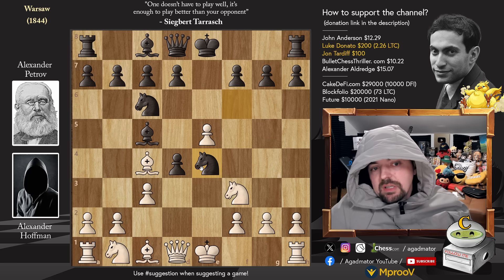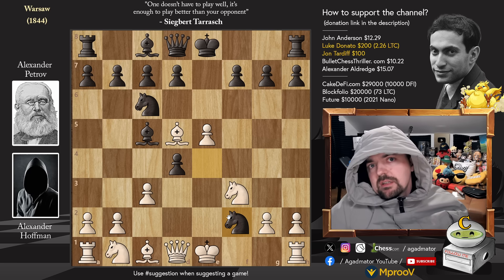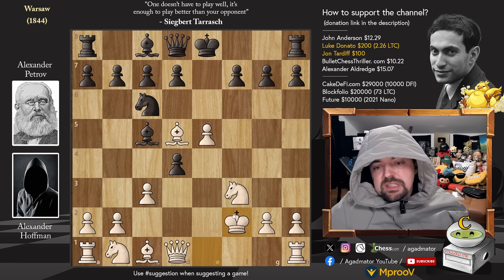We have bishop to d5, and now knight captures on f2. With the existence of chess engines, it's easy to say this is just not good - minus 1.2 for white or black. But in those days, you simply didn't know such things. King captures on f2, and d captures on c3, opening up a discovery from the bishop.